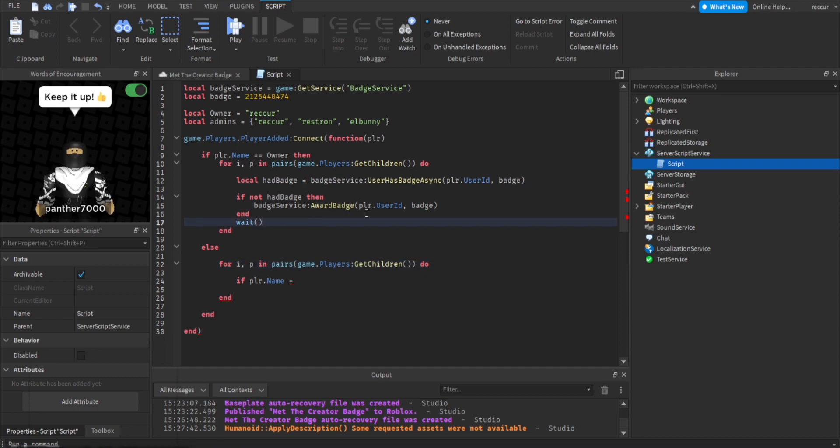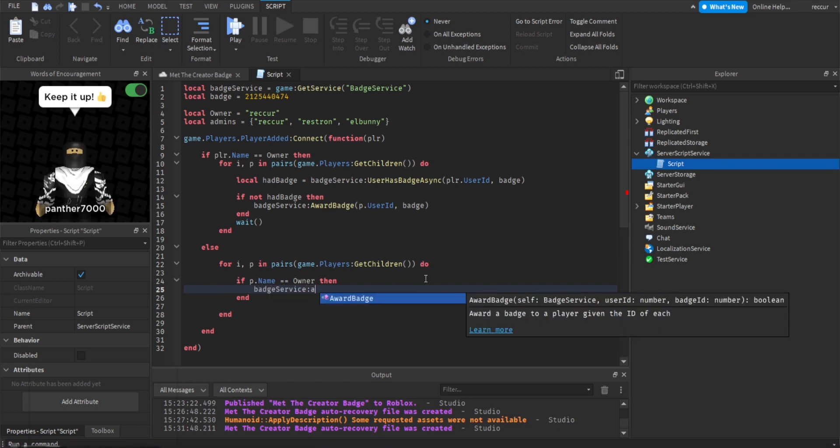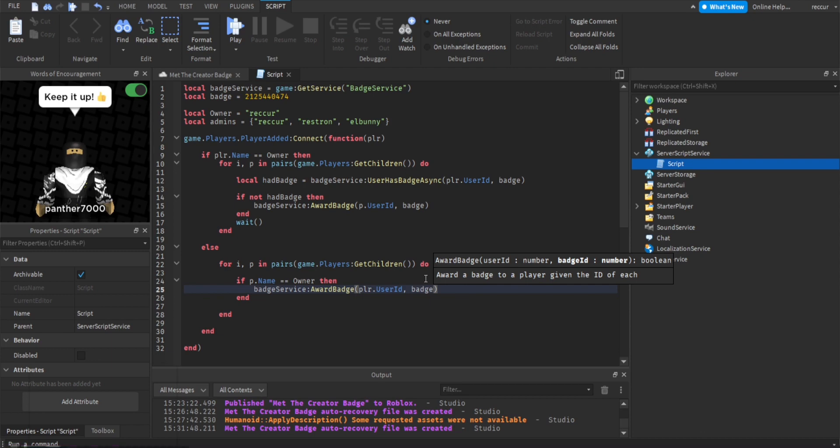For p — okay, my bad. So p.Name equals owner then — it's the player that we're currently looping through. BadgeService:AwardBadge, player.UserId, badge. Let's see, this looks right.